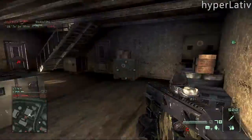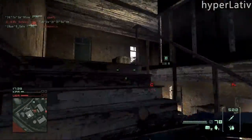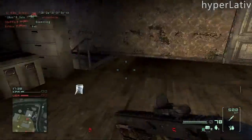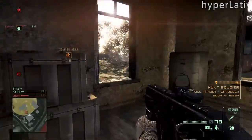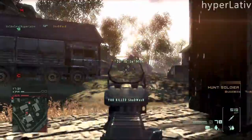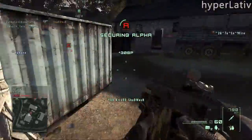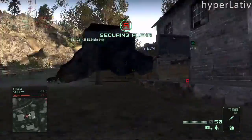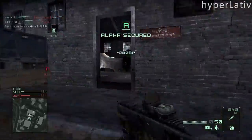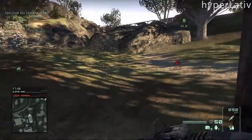This is actually some Homefront from a while back. And as you can see here, I started by pushing up this A-flag, I believe. I can't remember the map name — I never learned them. But this is the A-flag in... it's not Conquest, it's Ground Control, which is Conquest or Domination if you will, with the Battle Commander modifier.